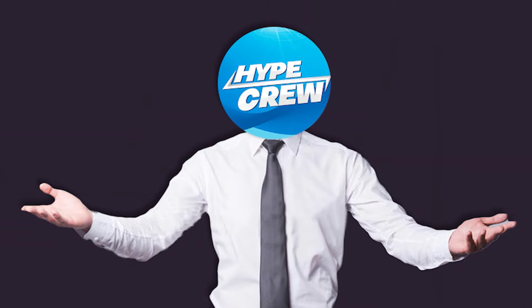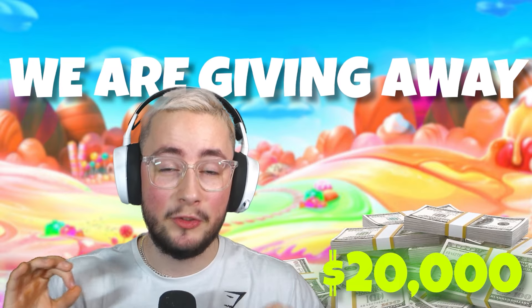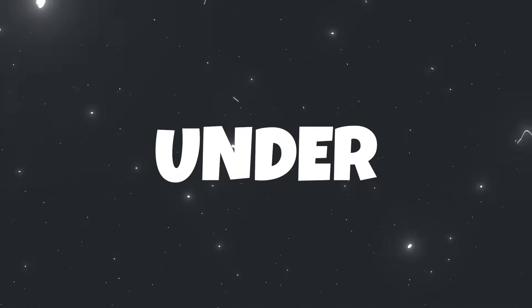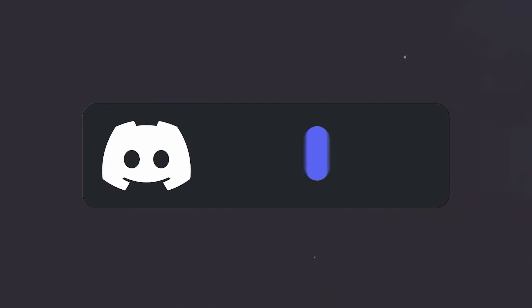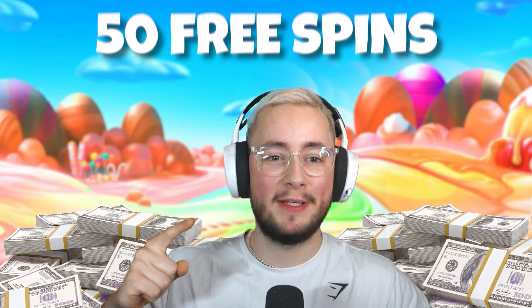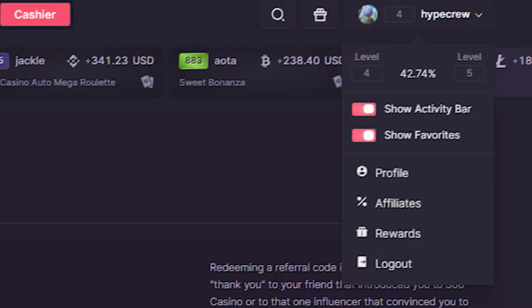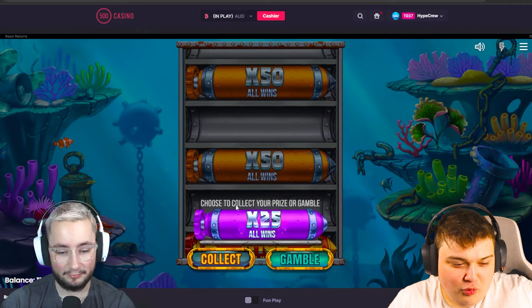We are doing something huge this year for everyone who supports us — we're giving away $20,000 in a monthly wager race for everybody who plays on 500 Casino under code HypeCrew. On top of that you'll get access to weekly and monthly bonuses. Join the Discord in the description to follow the leaderboard and get access to the 100% deposit bonus, 50 free spins, and daily giveaways. Go to the rewards tab on 500 Casino, type code HypeCrew, and click claim.